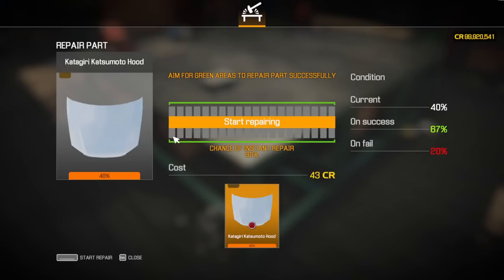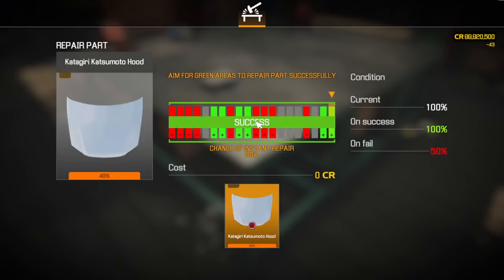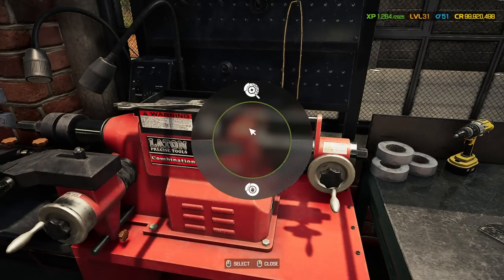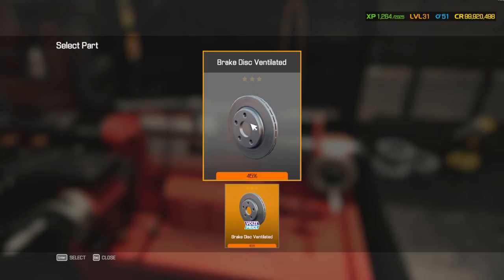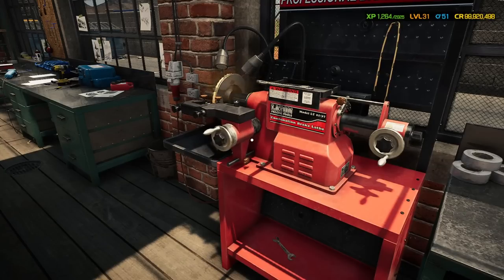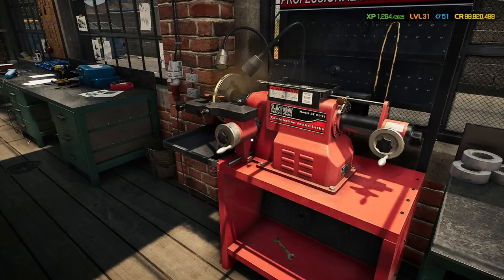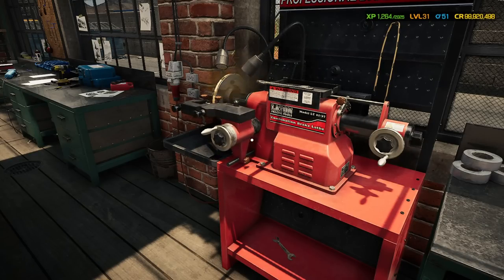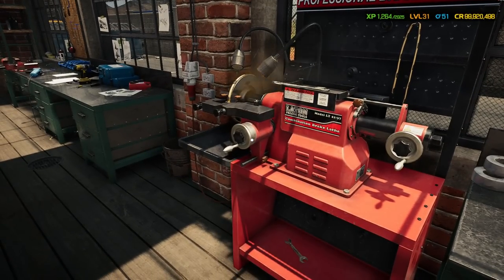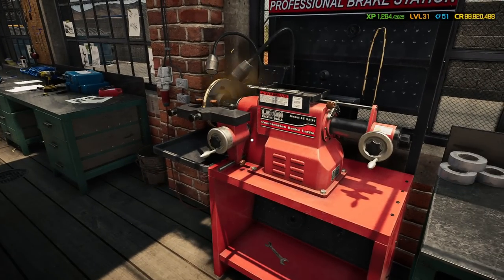Repairing parts when you're playing this game is so much cheaper than buying new. This is a brake disc ventilated — lathing a brake costs you nothing apart from going up levels to actually buy the lathe for your garage. It's one of the best things you can have — it saves you around $400 every time you do a car. Just lathe the brakes and they're all clean and at 100%.